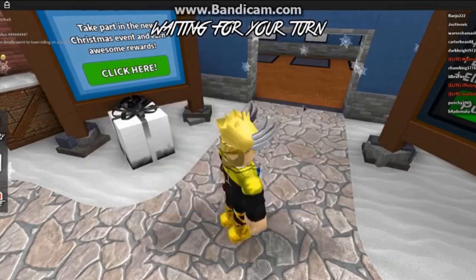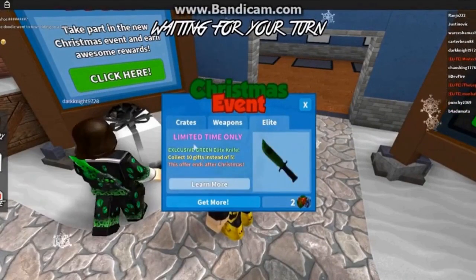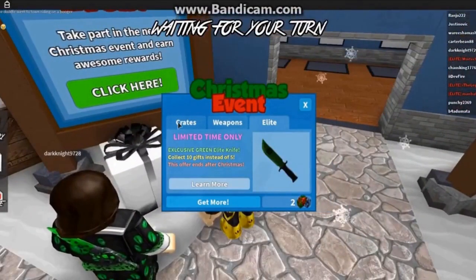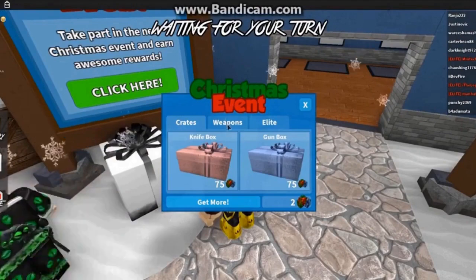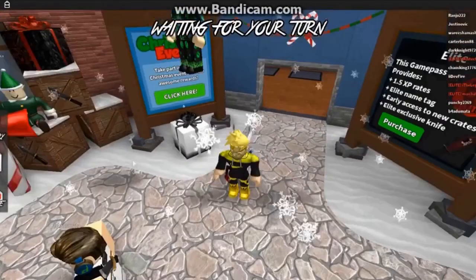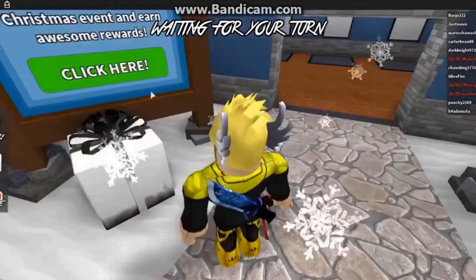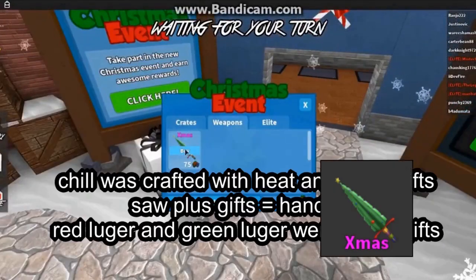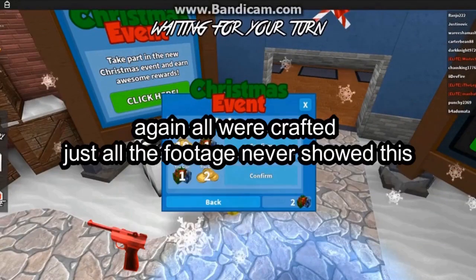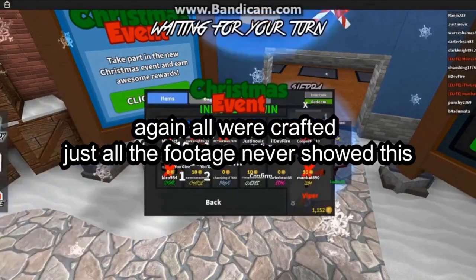A godly knife named Xmas cost 75 gifts, and each crate cost 30 gifts where you could unbox Christmas skins. There were seven new godlies at this event: Sugar and Candy being the box godlies, and Xmas, Chill, Handsaw, Green Luger, and Red Luger being obtainable with gifts — with Handsaw, Chill, Green Luger, and Red Luger added later in the event. After each event, the lobby would return to its pre-event look.